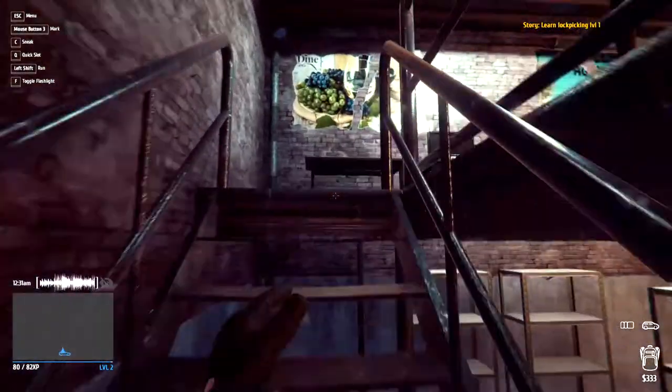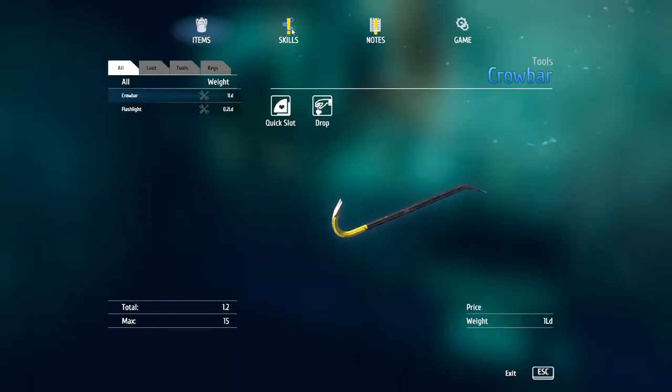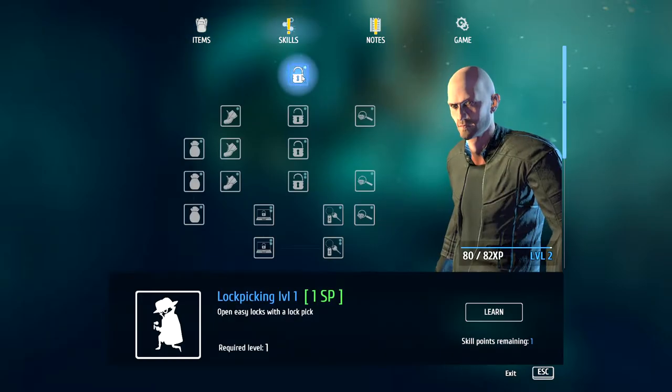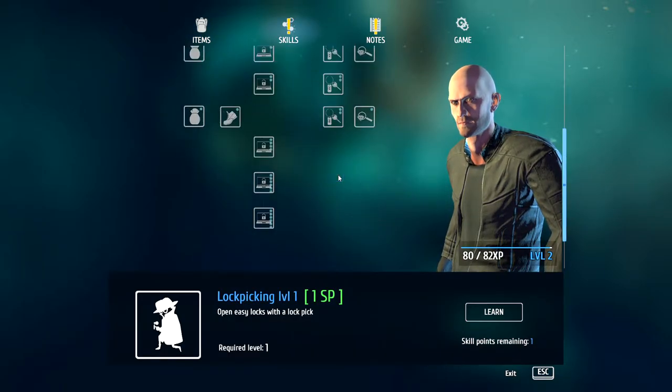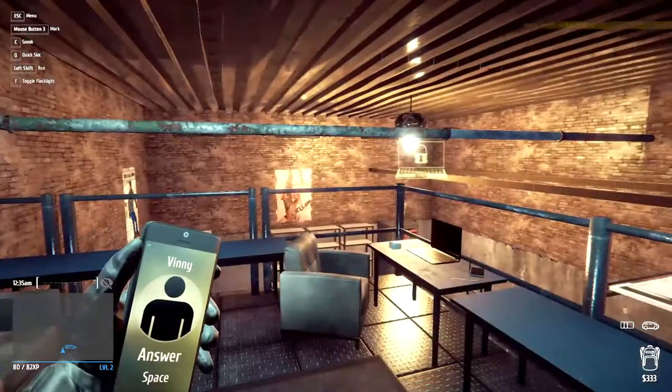So learn Lockpicking 1. In here, this is the start menu — you can see up here, Skills. Let's go over to Skills. This is our entire skill tree. Every single time you level up, you get a skill point. When you spend a skill point, it takes one of these away, and you have to level up further by stealing more stuff to get more skill points. So let's do what he asked — let's learn Lockpicking 1.